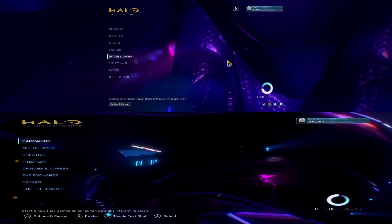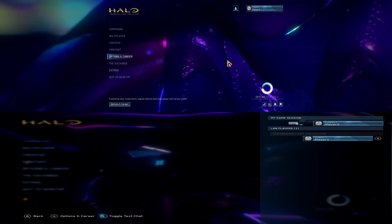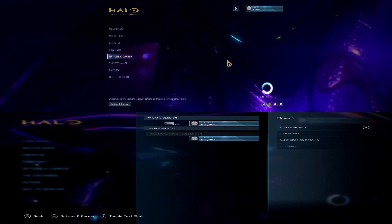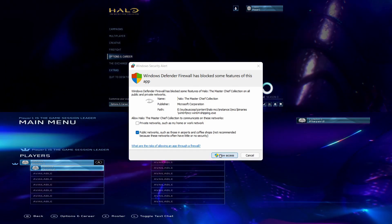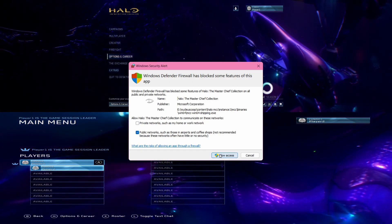On your controller, press X, go to Player 1, then press Join. It should ask for a firewall prompt — if you haven't already done this, press Allow.